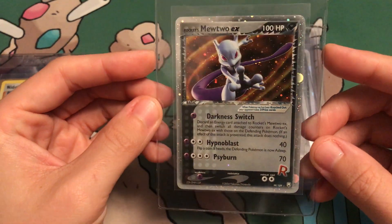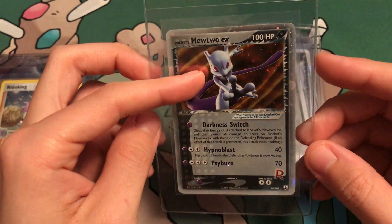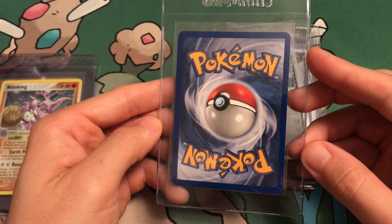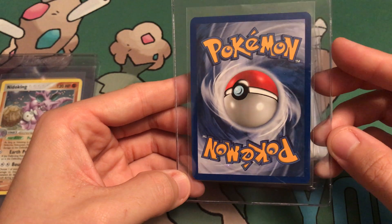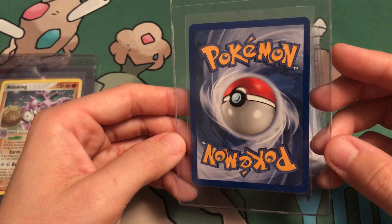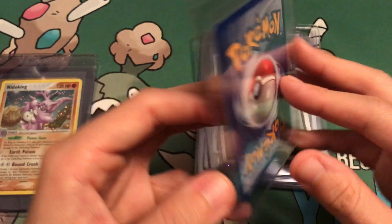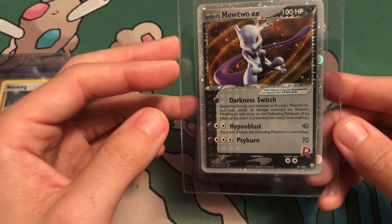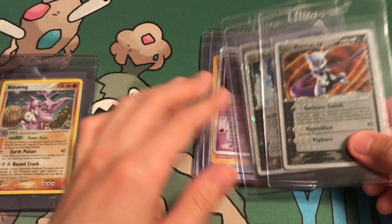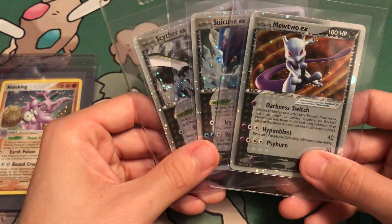Next up, this is the one I really want a 10 in — Rocket's Mewtwo. Look at that swirl back there. This will be a beautiful card to get in a 10. It looks great. Has a factory nick right here — other than that, this card seems to be on point. Maybe it's a little off-center, but not much. I'm really hoping at least one of these rocket cards gets a 10. If one of them gets a 10, I'm cool with that.